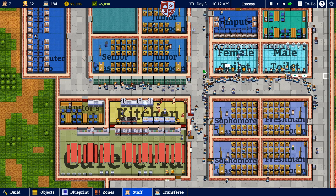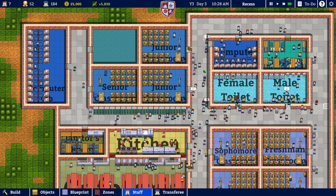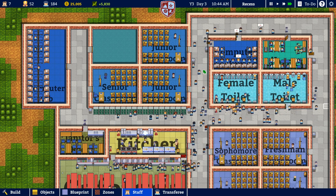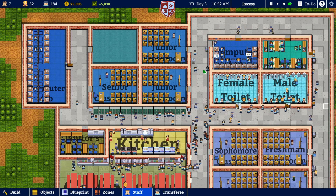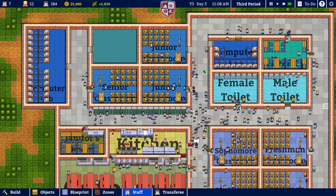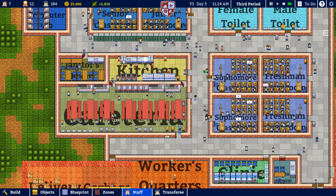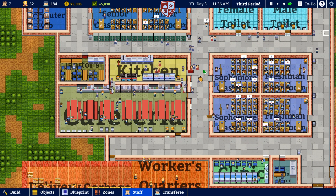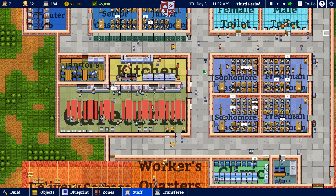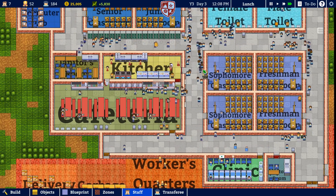I actually lied about our capacity — we don't have room for 200 students because we don't have that other senior classroom in there yet. That's something we're going to have to do sooner rather than later. It's only day three of the school year, so we have nine more days to go. That's something we can focus on in the next episode.